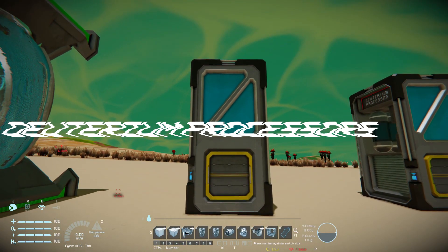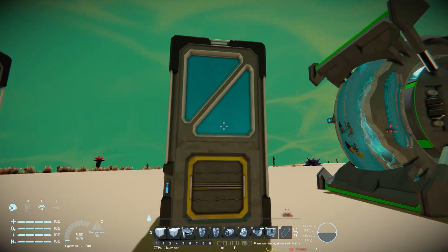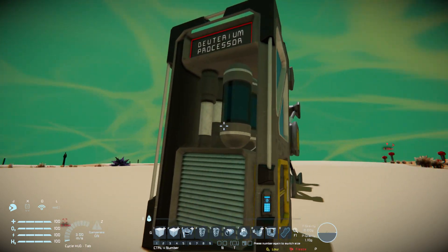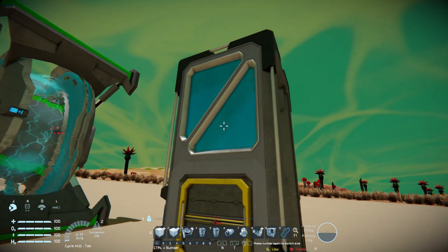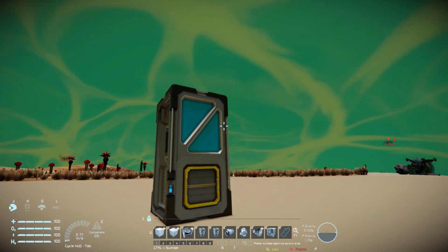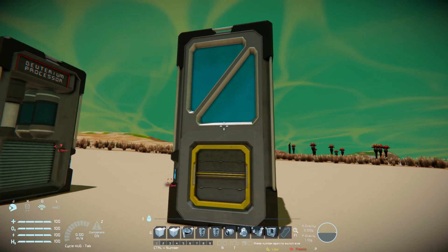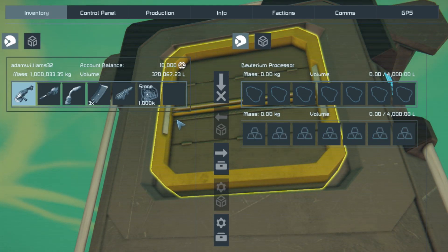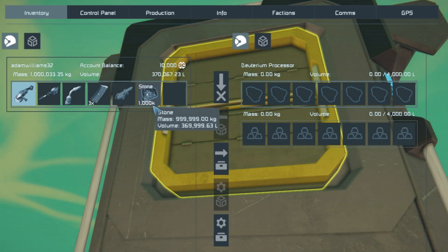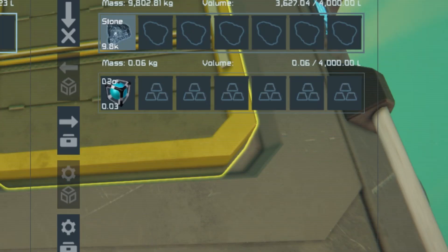Now let's have a look at the deuterium processors. These blocks turn stone — yes, stone — into deuterium. That's how these reactors are powered. This is the normal version, and pretty much all you have to do is put stone in it and it will generate deuterium. But there's also a slightly different version where, like an assembler, you can queue the amount of deuterium you want. As you can see, it turns the stone into deuterium, which is then put into the reactor.